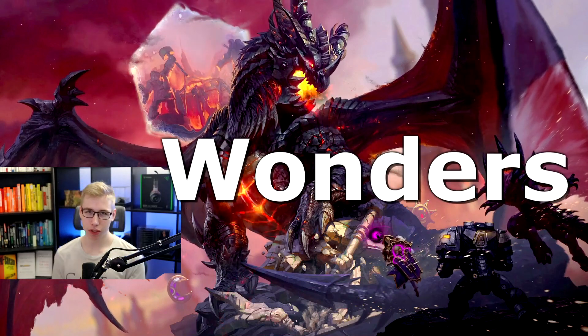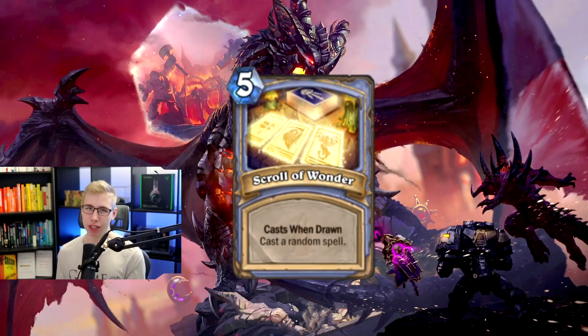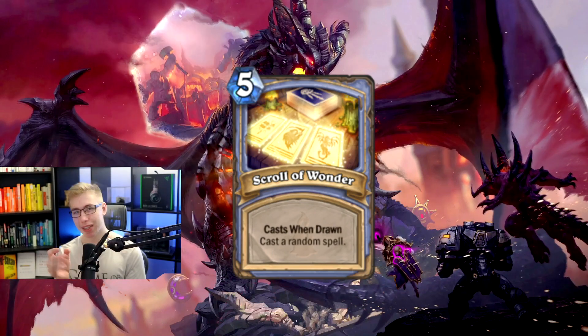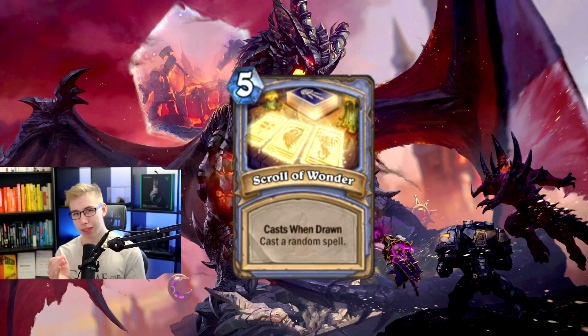60 Squads of Wonders — one of the most insane RNG decks you will ever see, and probably shouldn't try because it's really bad. It's random. You like random? Here's some random.